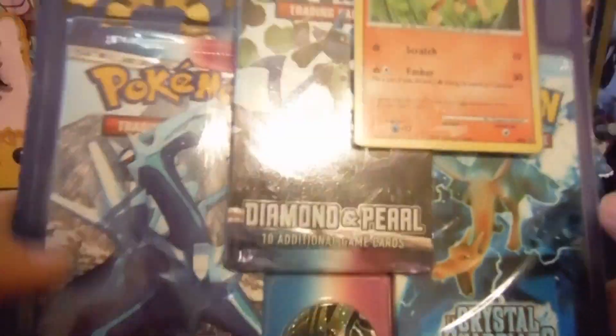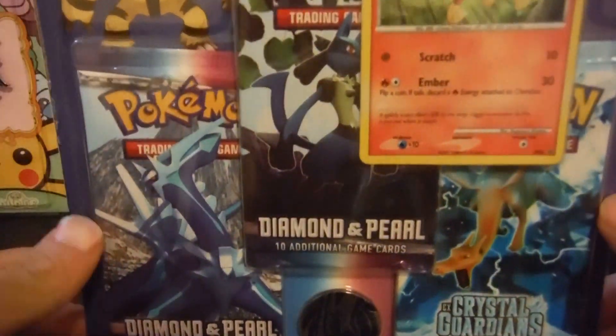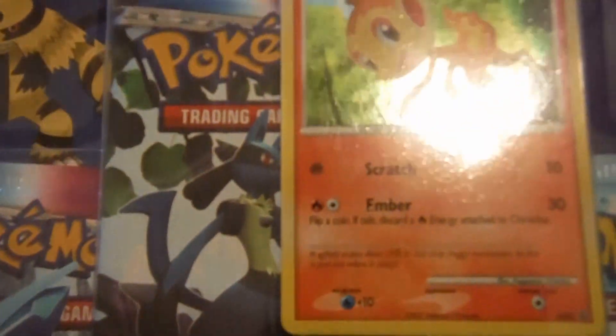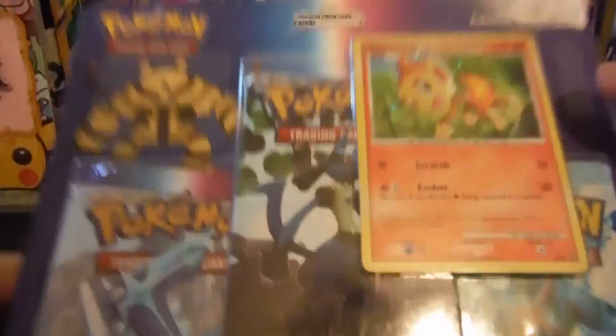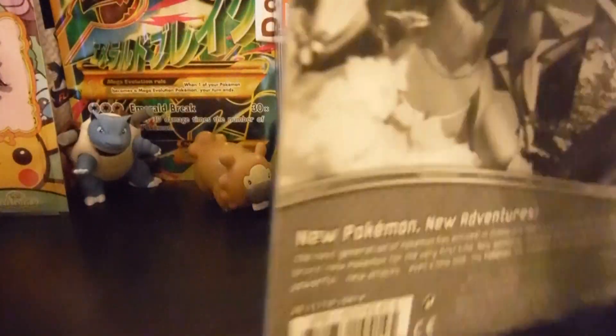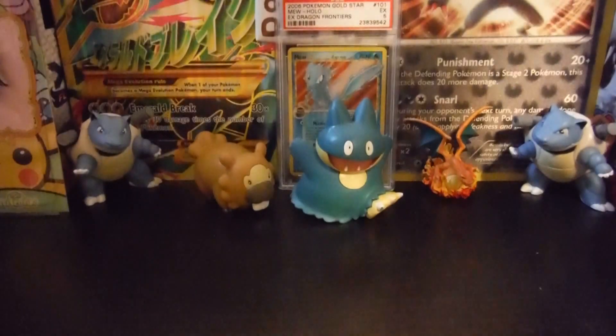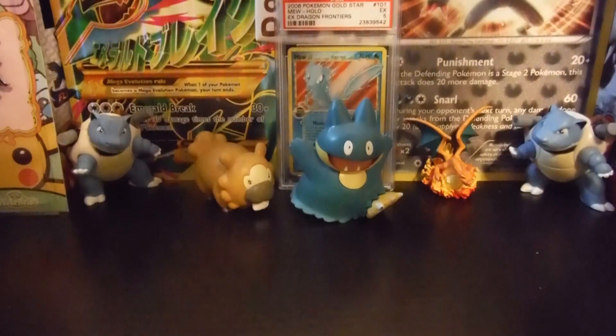I want to show you this pack I got today. I got it off eBay for around $30, and this is the Chimchar promo pack for Diamond and Pearl. It comes with two Diamond and Pearl packs and one Crystal Guardians pack, plus a Poké coin. So let's get straight to opening this thing — haven't opened up one of these packs in forever.